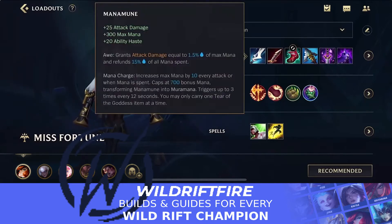Manamune as the first item doesn't give you that early power spike that Duskblade has, but you do scale well into the mid and late game. It gives you a lot of mana so you can use abilities more often, and you can get the Muramana upgrade quite quickly with Miss Fortune because you'll be using abilities a lot in the laning phase.